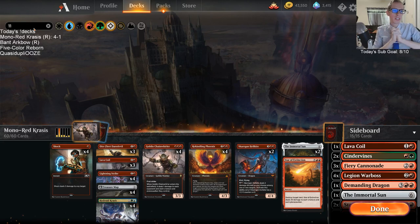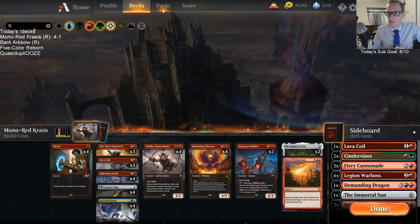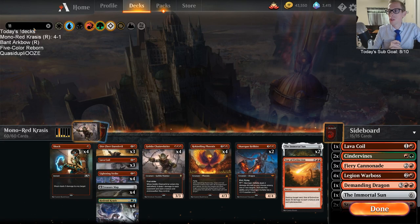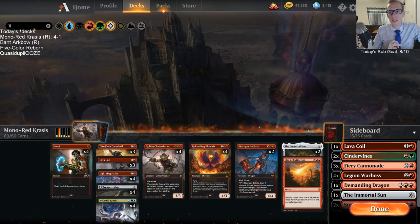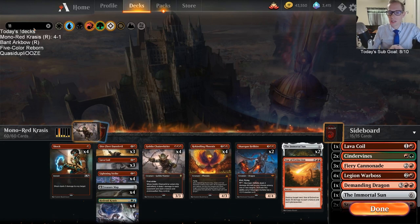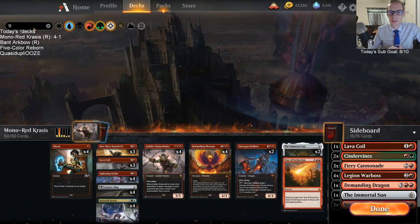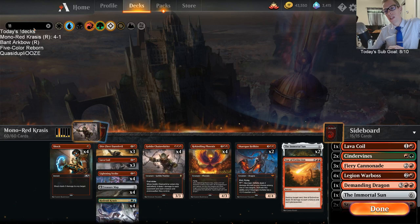This deck reminds me of Mono Red Jund decks from 2018 Standard — those decks with Chain Whirler too. If you don't have Daredevils and Immortal Suns, going Sarkhan and Chandra is another good option. Fight with Fire could be a replacement for Daredevil. Siege Gang Commander — I'm not so happy playing it, I think I'd rather have another Hellkite over Siege Gang. Light Up the Stage doesn't fit because our curve is pretty high. Burning Prophet is another cheap option. Anyway, there we go.